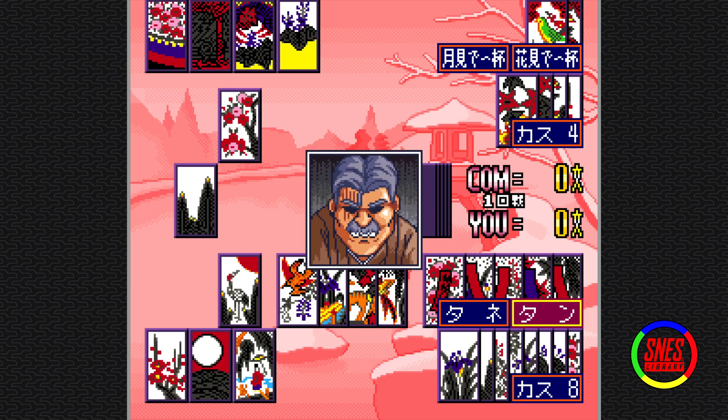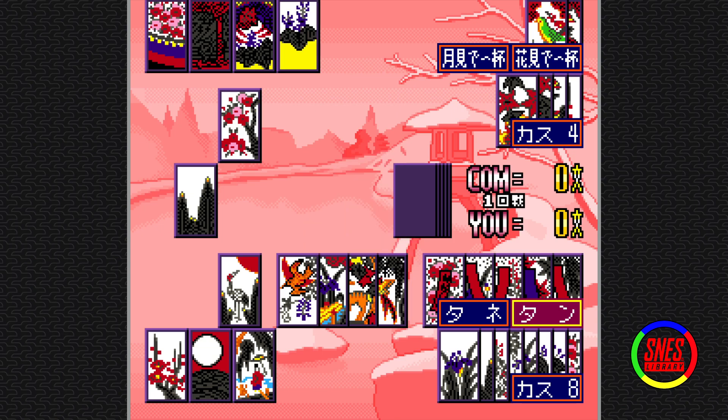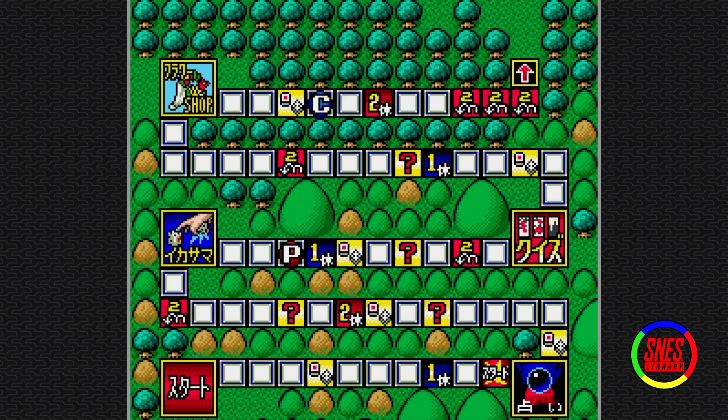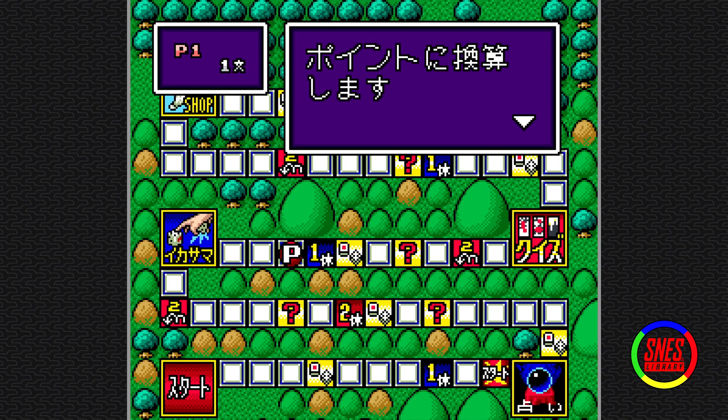One point. I'll take it. He did have the flowers — he could have taken them any time. But if you're not gonna call Koi Koi, why aren't you taking them? You're not gonna gamble on more points anyway, you piece of shit. Why are you holding back?